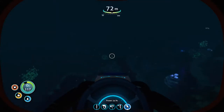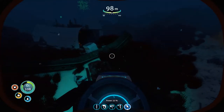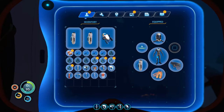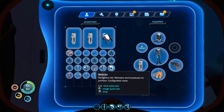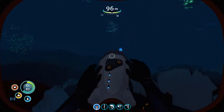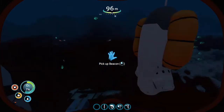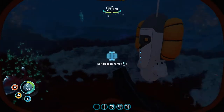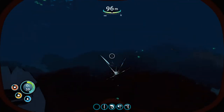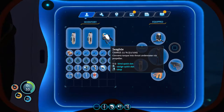The ocean doesn't bother me. I feel kind of quite at home here. Passing 100 meters — oxygen efficiency decreased. We got to mark this with a beacon. I got one. Let's hurry up, put this out. This is the wreckage. Those little piranha guys, hurry up! Ouch. Okay let's get out of here. We'll have to come back with better equipment, I guess.